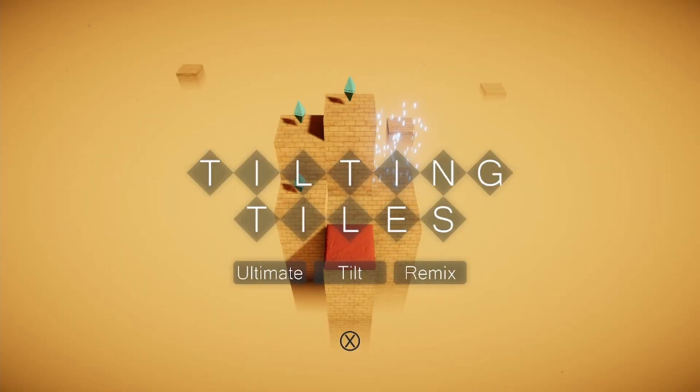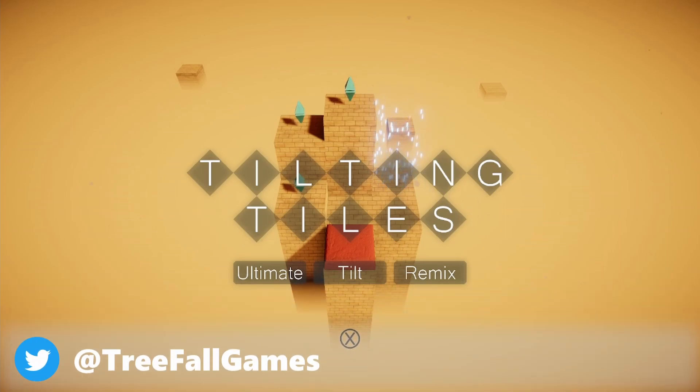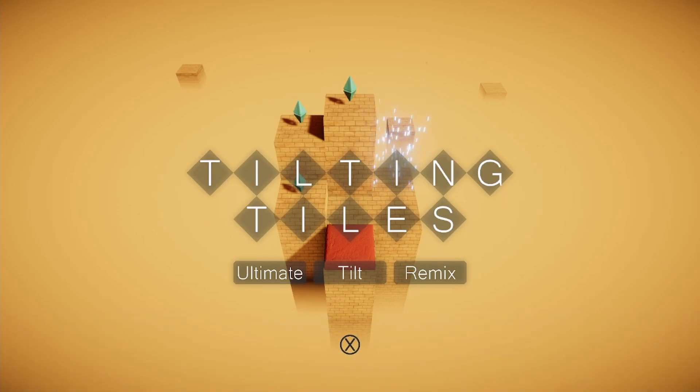Alright, here we are inside the game and we're going to be taking a look at the title screen first. I don't have that much save data so we're going to be taking a look at some of the changes in World 1, and I will be releasing multiple videos post-launch to support this game. The Tilting Tiles logo remains the same as the original game, however it now has the Ultimate Tilt Remix logo underneath it.